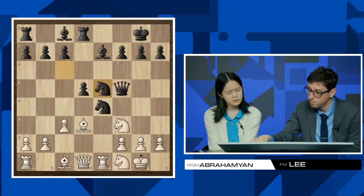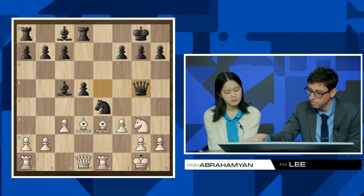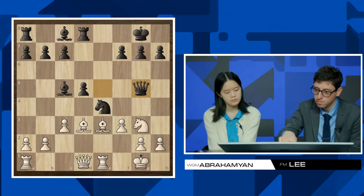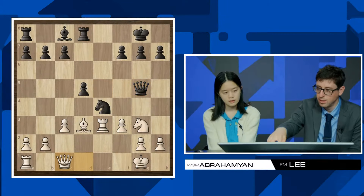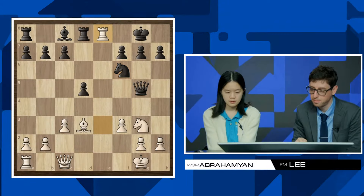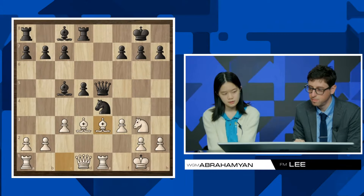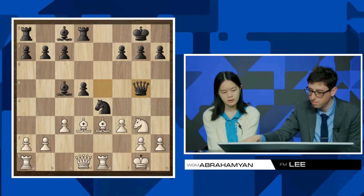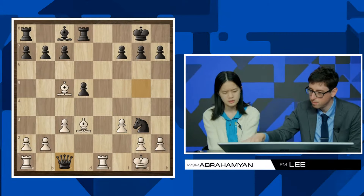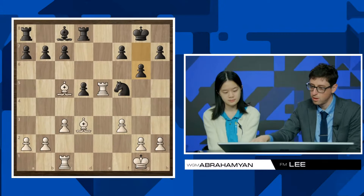After that it was pretty smooth. I did have to see that bishop takes e3 was incorrect instead of queen g5, because after queen g5 there's queen c1, and I'm running into some discovered pins — once the knight moves, there's rook e8. So I realized queen g5 should probably still work. Then I went into this endgame, which is pretty comfortable for black. White has some compensation, but I don't think either side has too much.